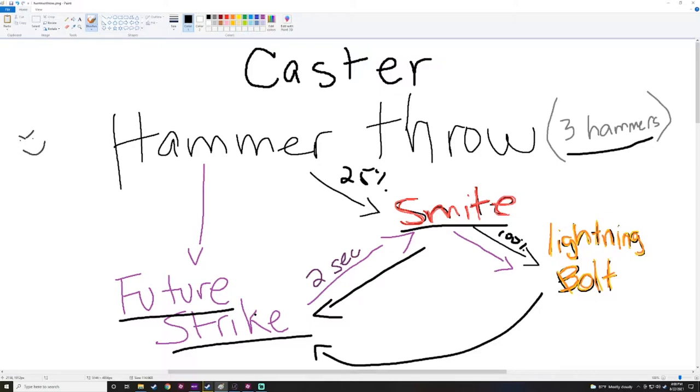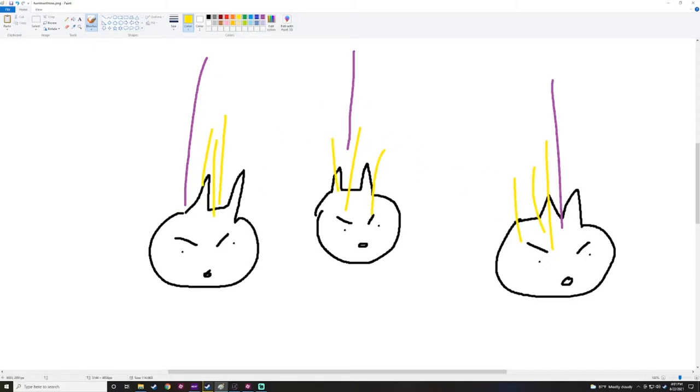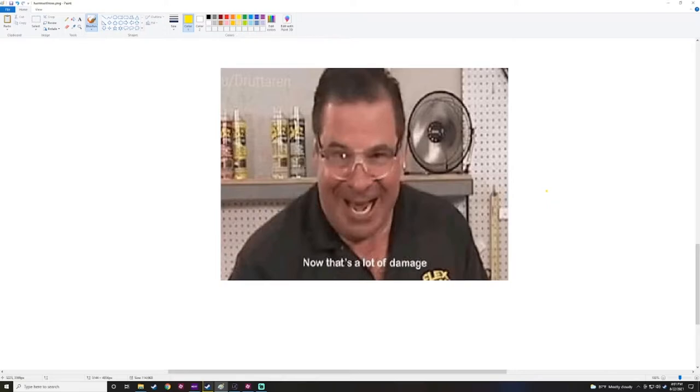That Smite is gonna cause a Fracture Strike for a fraction of damage — basically a fourth of what that Smite damage is. Since we're gonna be increasing void damage, we're gonna be changing Smite to void damage. The lightning bolt is also gonna cause a Fracture Strike, but that's not gonna loop around 100% of the time. Basically, if a Smite hits an enemy and lightning bolts two other opponents, that's one, two, three — so they're getting three lightning bolts per one Smite, which is just a lot of damage.